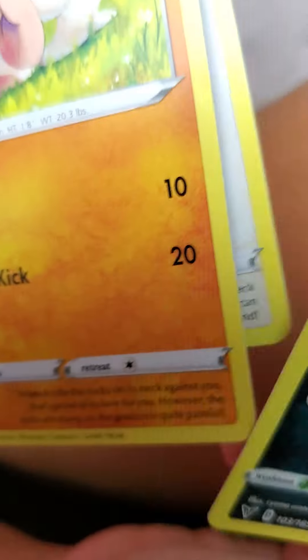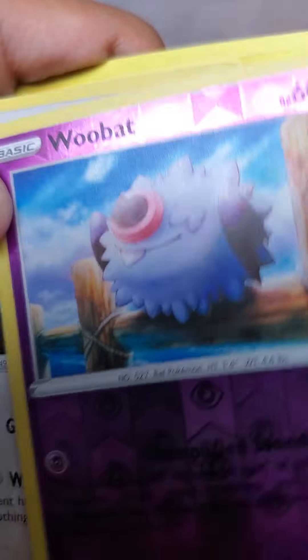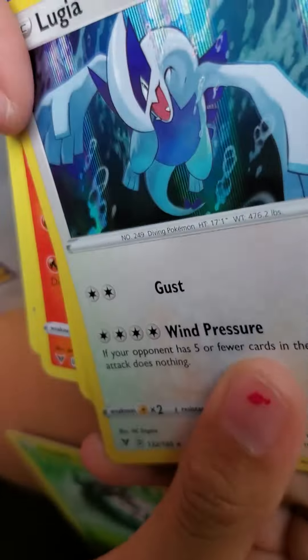We just started up and got a holo! Piplup, Popplio, Rockruff, Blitzle, Skiddo — I forgot Skiddo's evolutions actually. Rookidee. A holo! Oh, I thought that was a Cyndaquil for a sec. And Lugia! And I guess at the end — but not the end of this video — water energy.